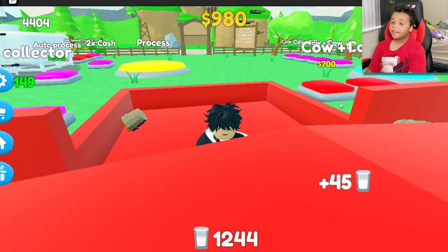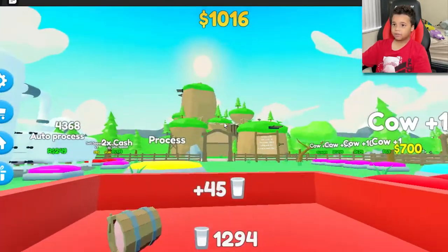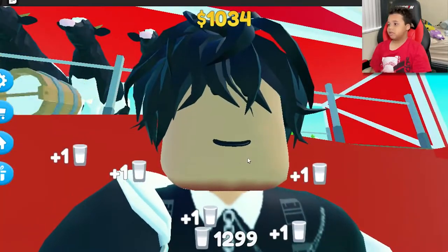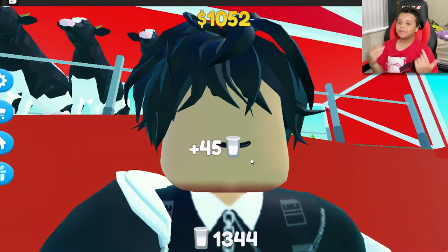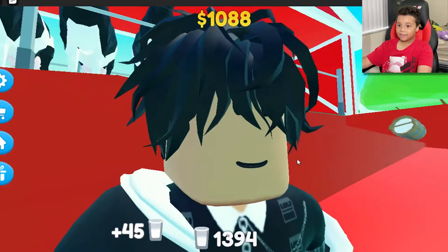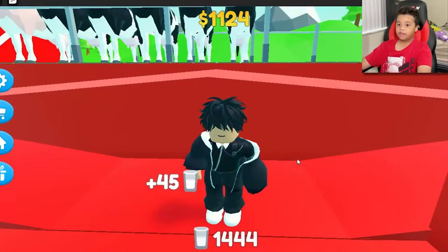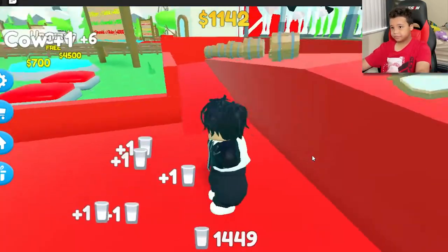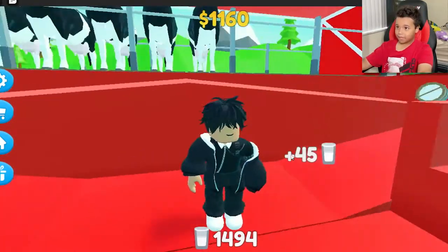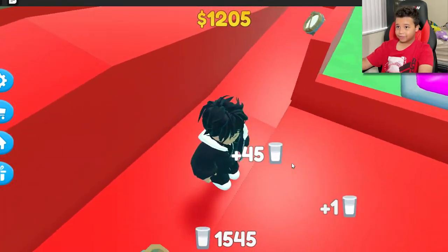Oh and guys, by the way — Roblox updated and there's this new face expression thing where the mouth and eyes move. Make sure to go get that, it's in the avatar shop and it's free — just go to head and you'll find it. Now I'm gonna become rich with all this milky stuff!